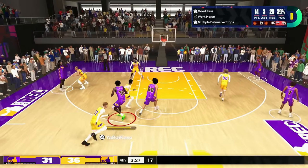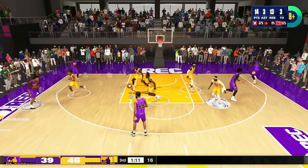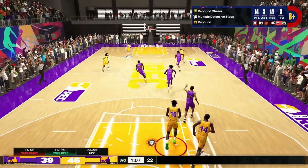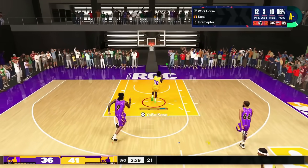I honestly think that this build is a must-have for anybody on 2K24 that's looking to make a big man — a big man that's versatile and can get rebounds. I'm snagging, I'm horsing, I'm getting block shots, I'm greening from deep, I'm yamming, I'm dribbling. I'm getting steals, fast break cookies.